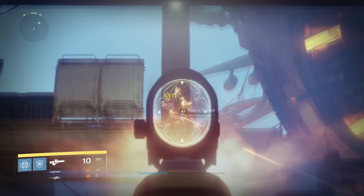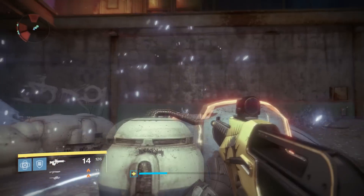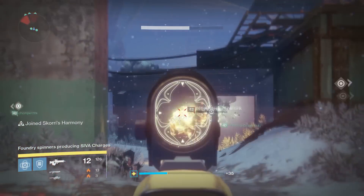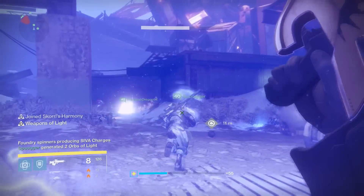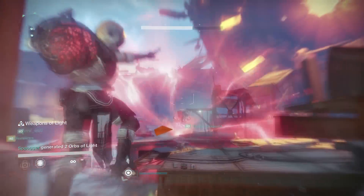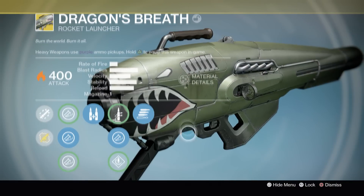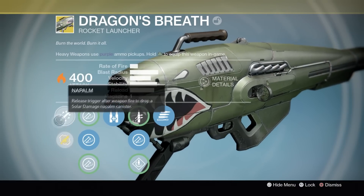What is up guys, Rick Kakis here, and today we are going to be testing out the Dragon's Breath exotic rocket launcher in the Wrath of the Machine raid. The Dragon's Breath is a pretty interesting exotic. Its exotic perk is called Napalm, and what it does is light everything on fire.